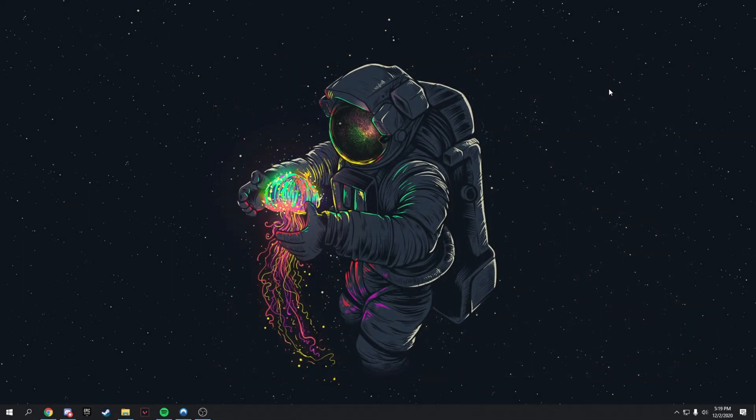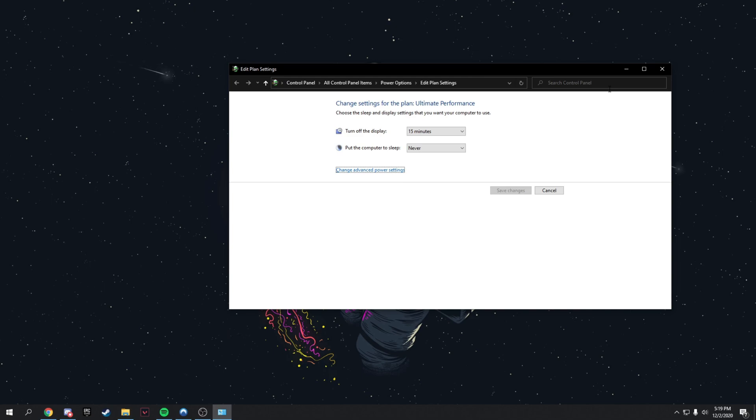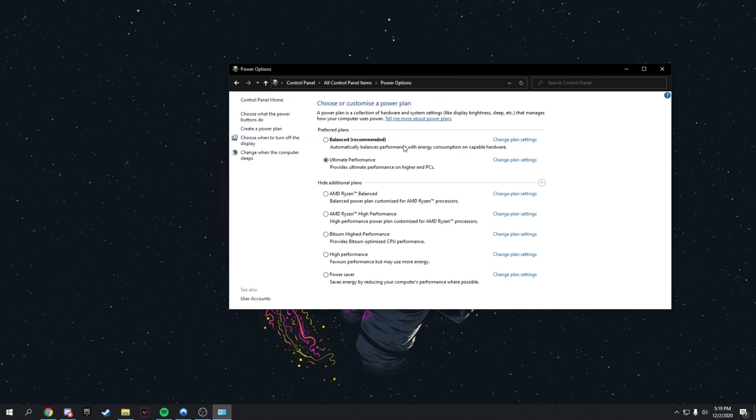In this step I'm going to teach you how to make your computer use more power for better performance, because your computer might be set to save power. If you want the best FPS, you want your computer using more power. Search up 'Edit power plan,' press enter, then click over to power options. You will see Balanced and High Performance. If you're on Balanced, please set it to High Performance, then close the window.